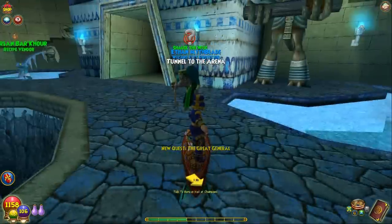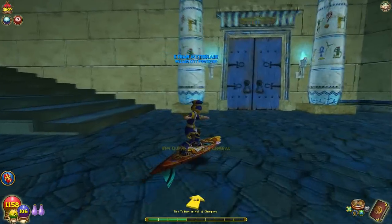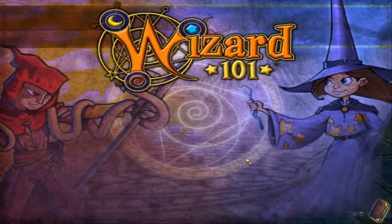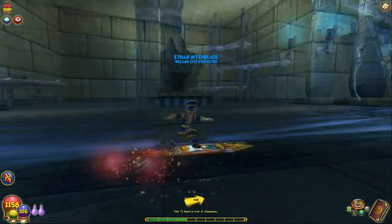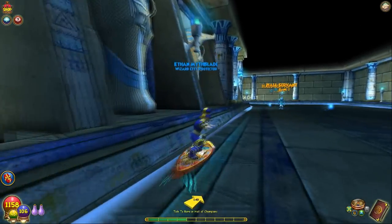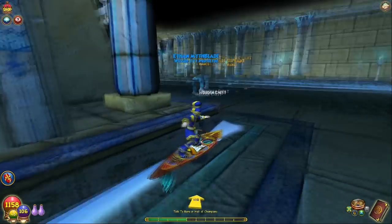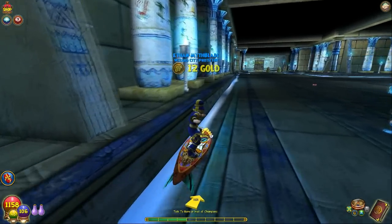Oh, he's over here. Goodbye Shalak. Rami is his name. So it goes to the Hall of Champions. I think there's two dungeons in here, then we have to go inside the Grand Arena and battle a lot of bosses. So we'll do that eventually. Let's get this wooden chest — 21 gold, 12 gold. Even cheaper.